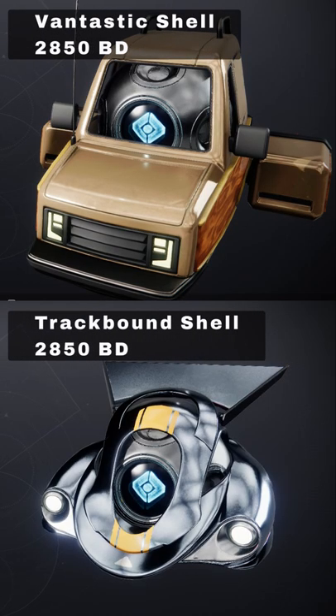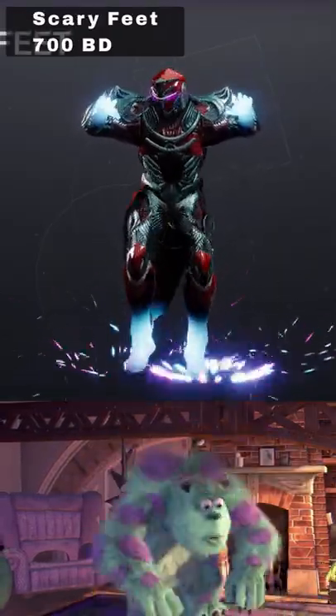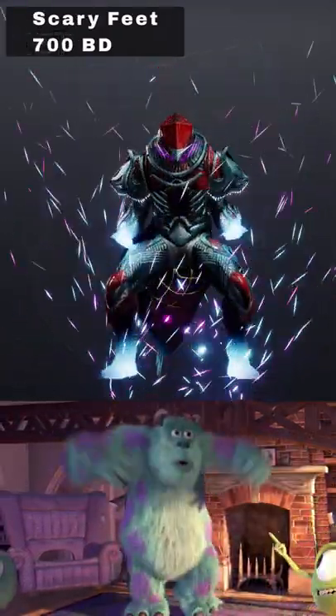Next up we have the incredibly funny Fantastic Ghost Shell and the Trackbound Ghost Shell available for 2850 Bright Dust. We also have the Monsters Inc. emote Scary Feet for 700 Bright Dust.